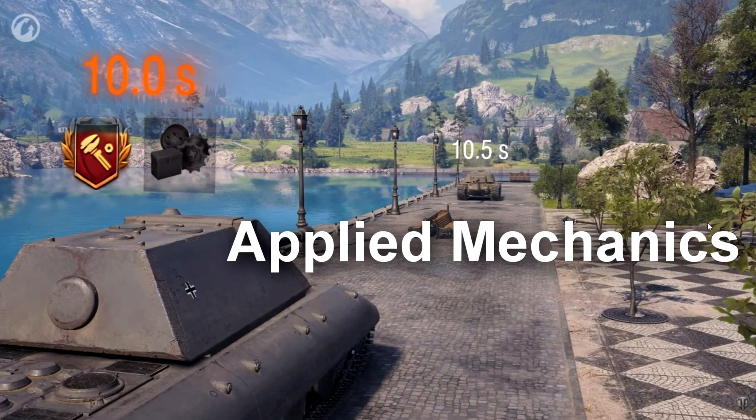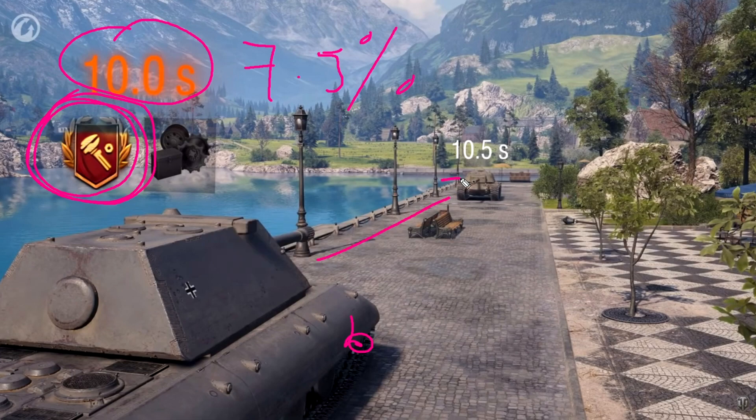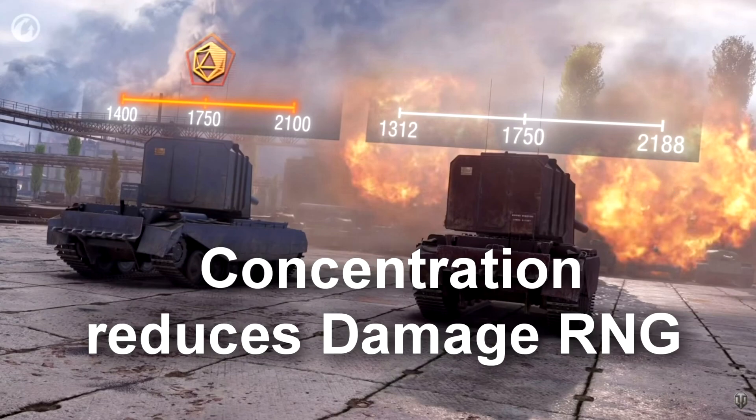Another new skill is called Applied Mechanics, which works like a repair skill. If your tracks are broken and you click repair, it's going to boost your reload time by 7.5%. This adds a little bit of unpredictability — when you're in a 1v1 with another tank with the same reload time, you can have a quicker reload because you activated your repairs. That is one of the things that has changed.